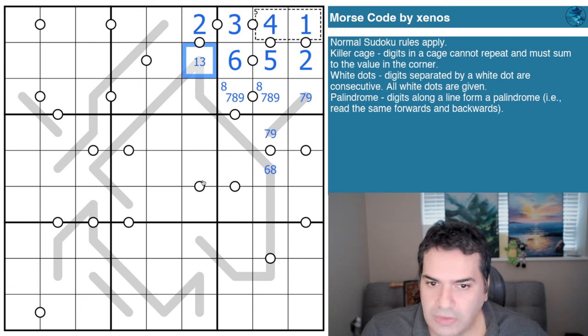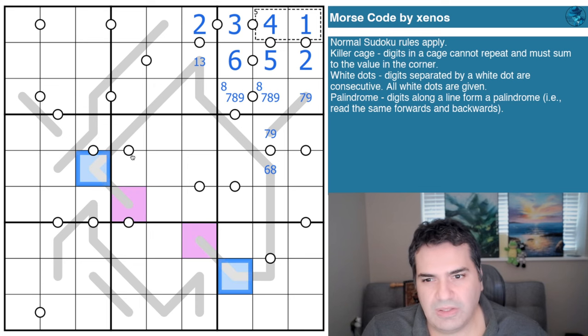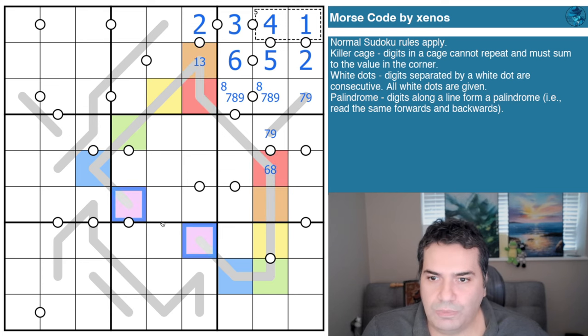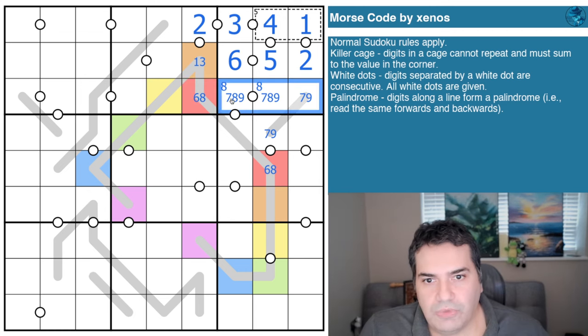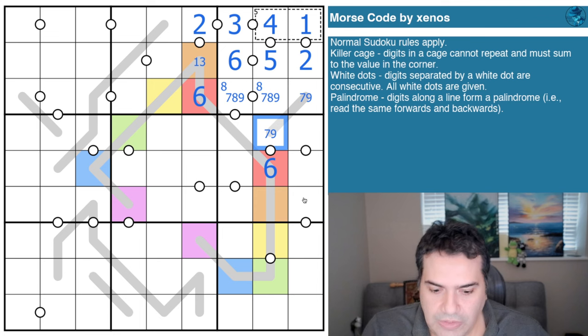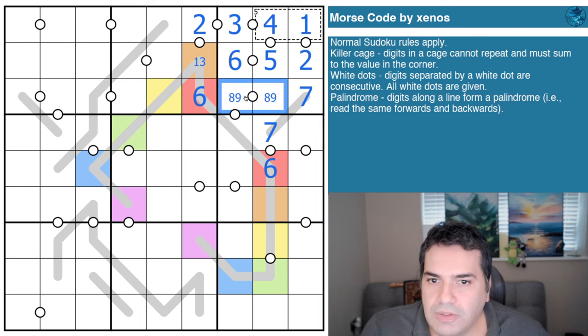I'll use colors to make sure I don't accidentally put pencil marks in the wrong place. I'm highlighting cells that have to be the same value since the palindrome reads the same forwards and backwards. The six-eight pair is in here — and since we have seven, eight, nine all seeing this cell, the six has to connect to the seven. So that's a seven, and this is eight or nine.